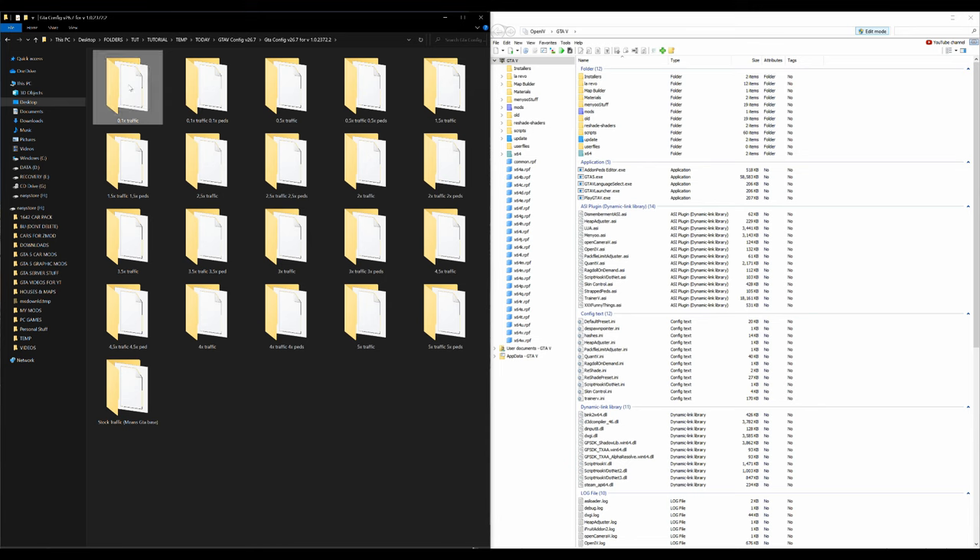Inside the GTA Config folder there are a lot of folders. The first is Zero One Times Traffic and the most is Five Times Traffic, Five Times Pads. If you want a lot of cars or a lot of add-on packs installed, you want the least traffic and least pads. I always choose Zero One Traffic and Zero One Pads, since I install a lot of mods and scripts.